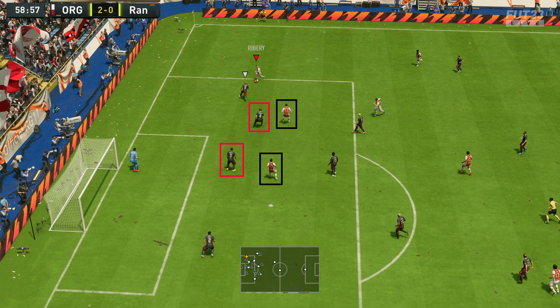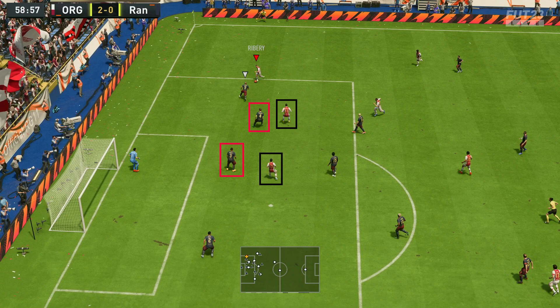Now as the attacker, the ball's in my court — he's defended that bit very well and I have to find a way to beat him. We were sprinting with Ribéry into that attacking space, which caused our opponent to sprint towards us holding R2. But now that we've gotten into the box, we no longer need to sprint — he's gotten closer, and inside the box you need close control. You need L1, R1, and left stick dribbling with the ball at your feet. My opponent is now holding the sprint button and the jockey button simultaneously, engaging what's called the sprint jockey — and this is where the mistake happens.